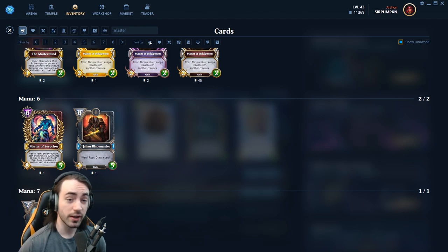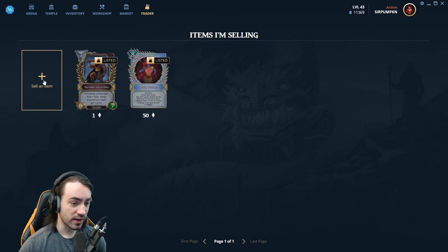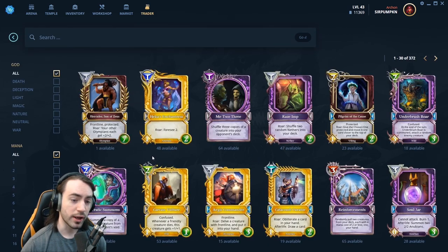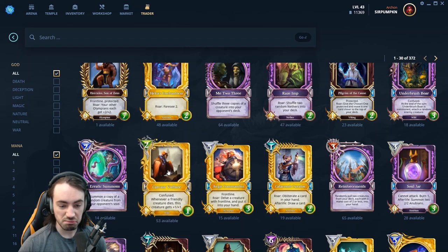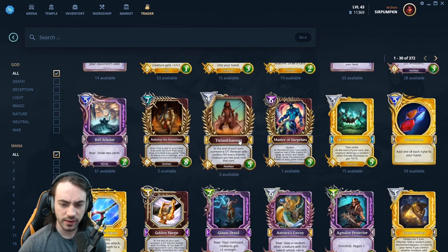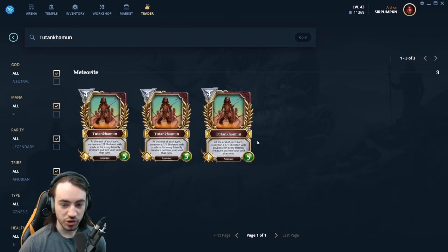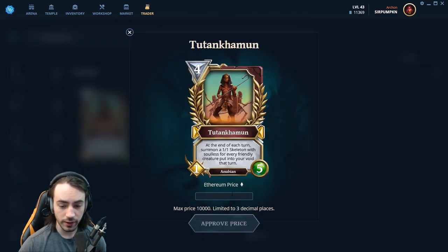Now if you want to sell a card, you're going to go into the Trader option up here and click on 'sell an item.' This will bring up all the cards you have available to sell, and once again all the different filters are available to use. Let's say I want to sell this card right here — once it opens up it'll show me all my different copies, including any shadow or other rarity cards. Go ahead and click on the card and type in the price you want to sell it at.